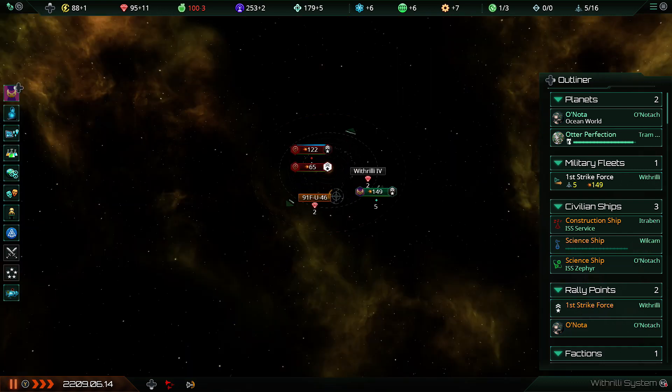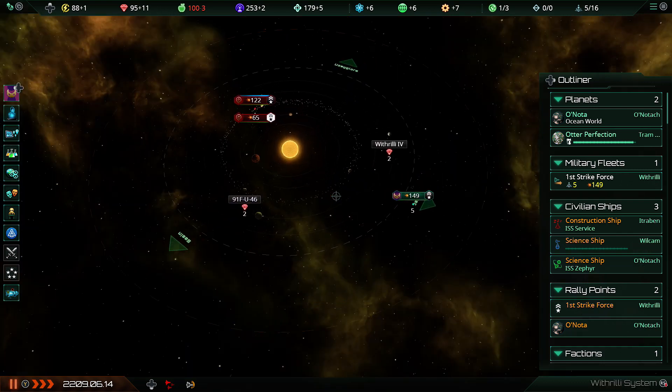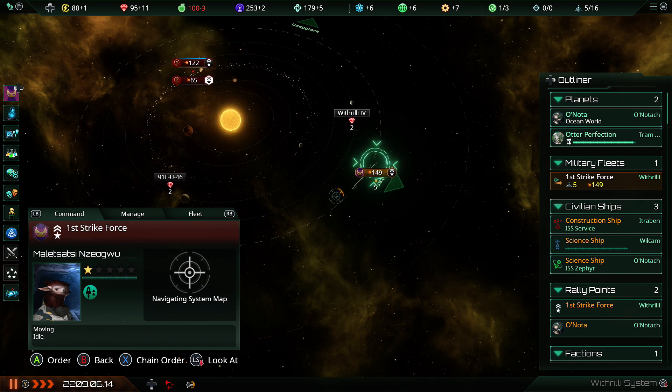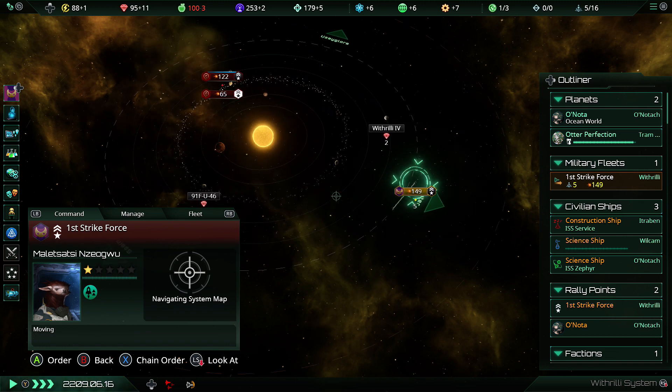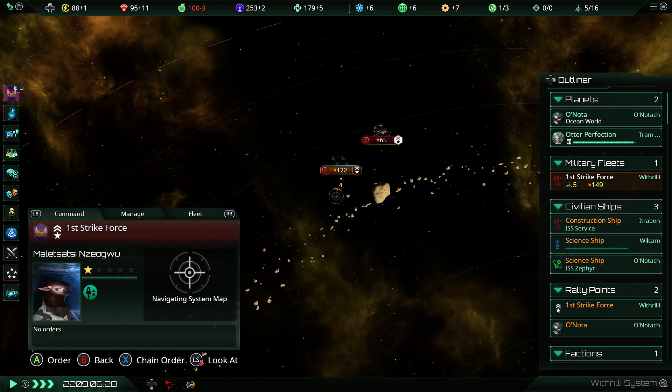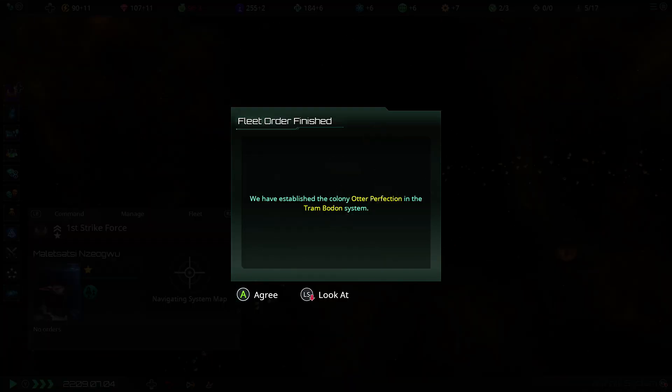Please go and murder the fleet actually. You guys, are you willing to not flee? Now I've changed your orders. Slight problem — these guys have built a base, which actually has some level of strength as well. And Otter Perfection is up. You guys, just hang out right there.